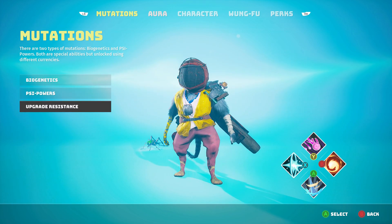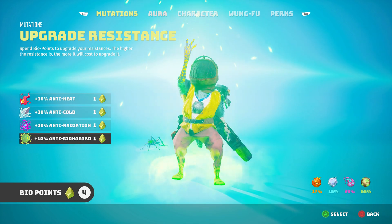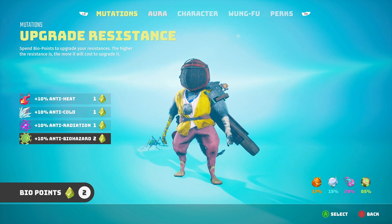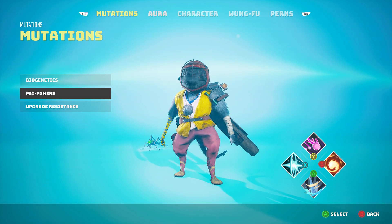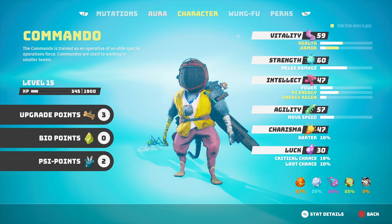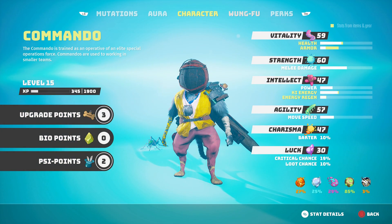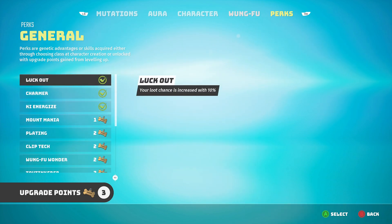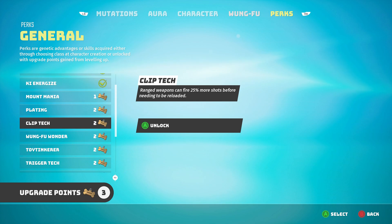There are also psi powers — shrines around the land that you pray to and earn psi points. There are also mutations where you get bio points by killing certain enemies and finding items in the world, and then choose how you want to upgrade and customize your character. You can choose special abilities and your kung fu style, and you have lots of different moves to learn. You can even customize special moves for your class — as a commando, I have extra moves available to me.